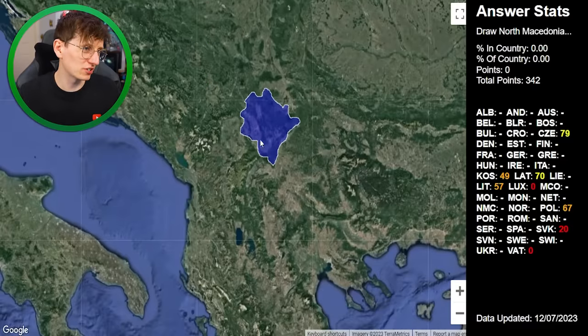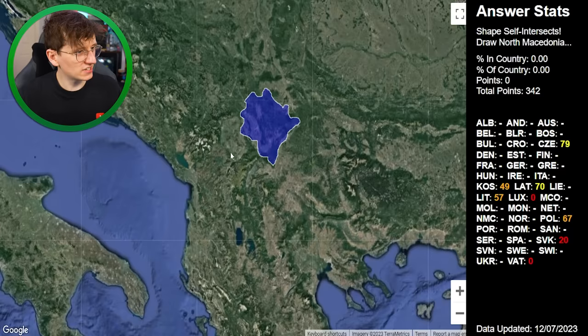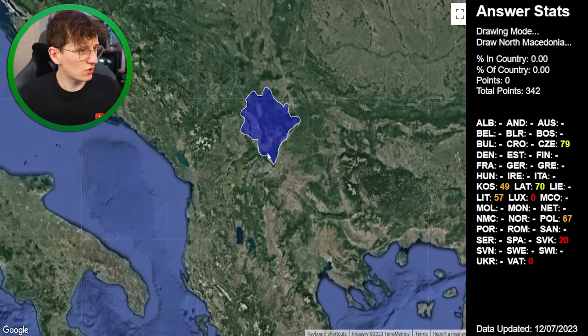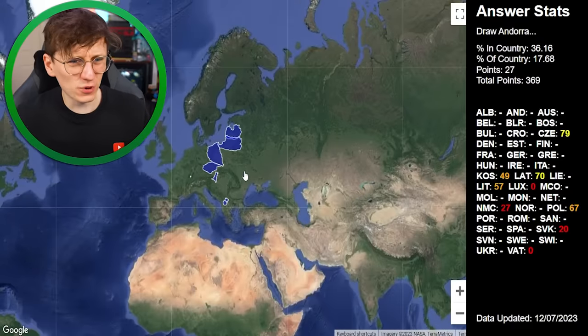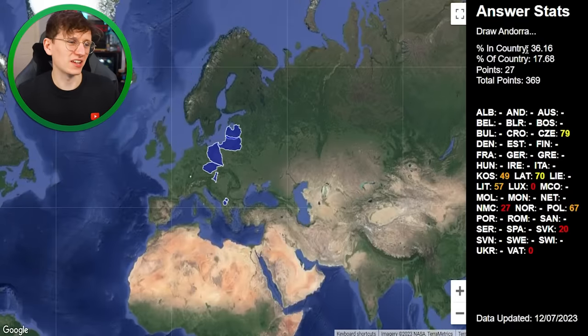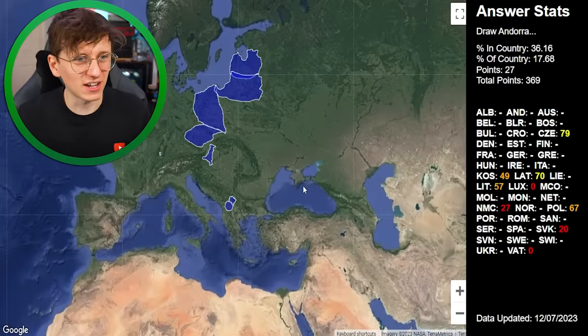Next is North Macedonia, which I know borders Kosovo, which we got a few points for. I'm not sure which side it is, but I think it's this side and it's quite round. We got a few points — 36% in the country, at least in the right kind of area.